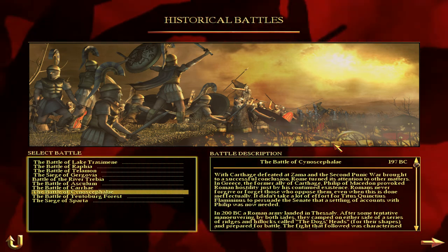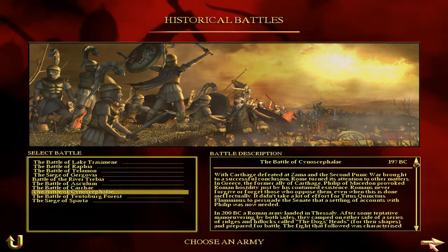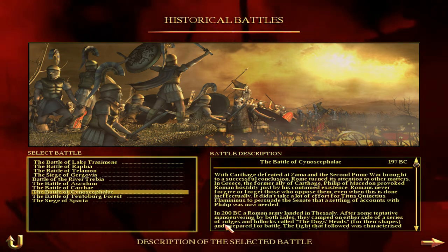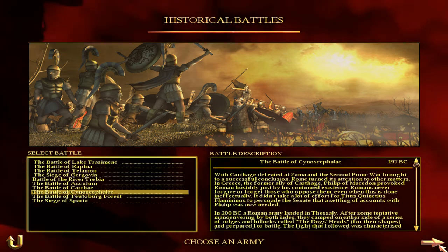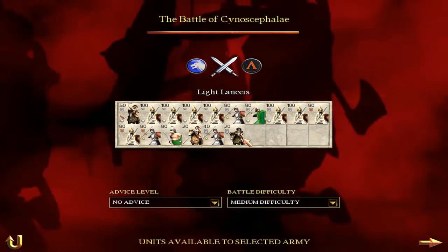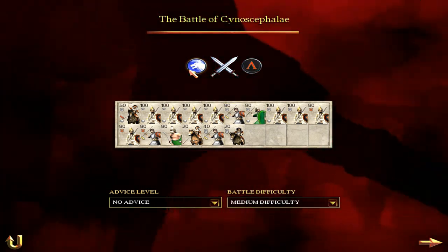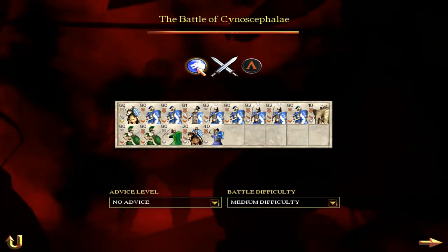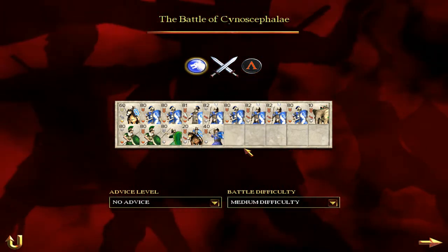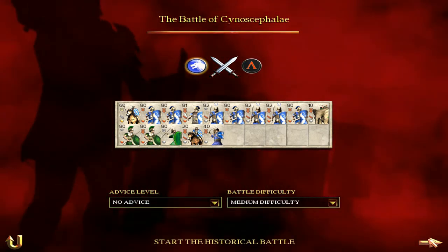Maybe you guys will like it, maybe you guys won't. I don't know if I'm going to win or not, but that's not really why we're here. Hopefully we do — God, I hope we do, that'd be really sucky if we didn't. That's why I chose the Battle of Cynoscephalae. Let's go ahead and choose our army, which is not Macedonian, which is actually really cool stuff. I think these unit sizes are the largest by default, so we're playing as the Scipio family, and these will be our units. Medium battle difficulty with no advice — let's get to the cutscene.